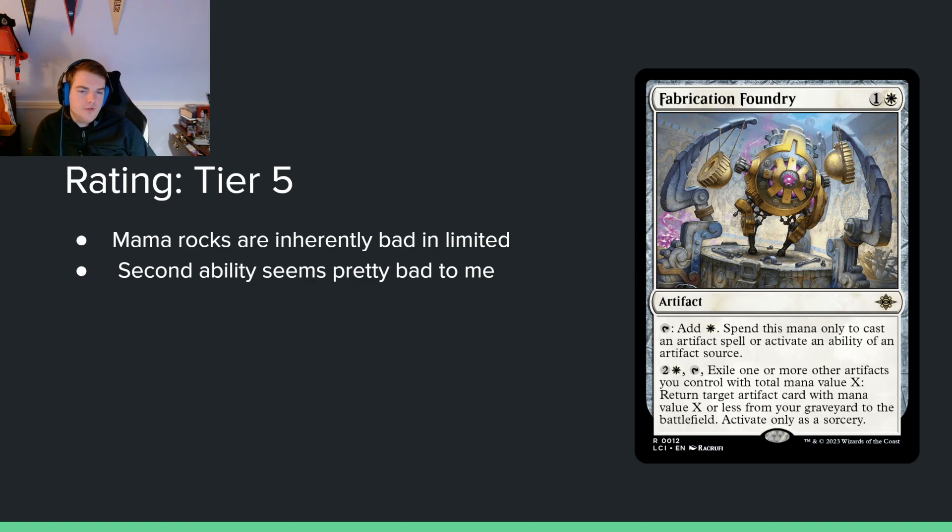Fabrication Foundry — 1 and a white for an artifact. You can tap it to add white mana, spent only to cast artifact spells or activate artifact abilities. You can also pay 2 and a white and tap it, exile artifacts you control with total mana value X, and return a target artifact card with mana value X or less from your graveyard to the battlefield, only as a sorcery. I think this card's really bad. Two-mana rocks are not good in limited, this one is restricted, and the reanimation ability requires your stuff to have already died while having other stuff you don't want.